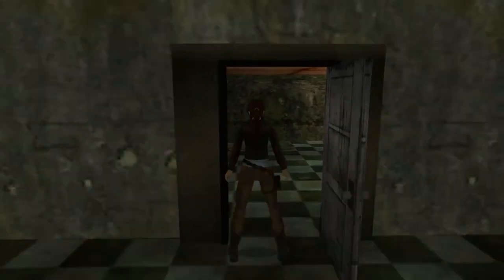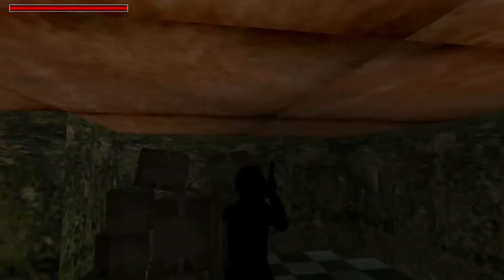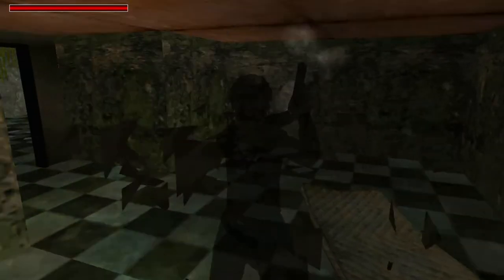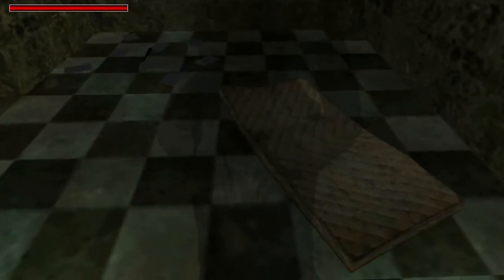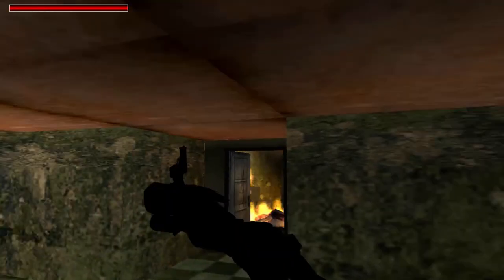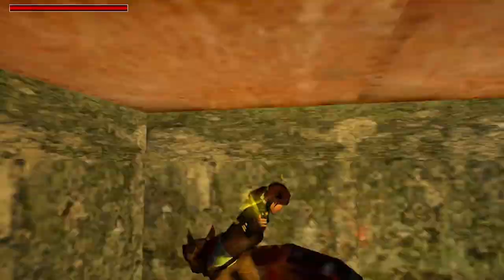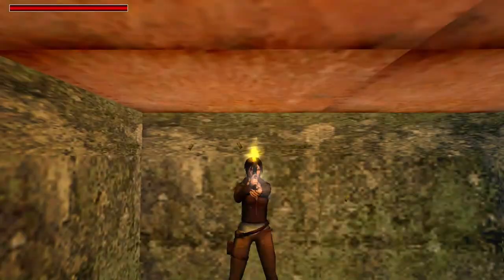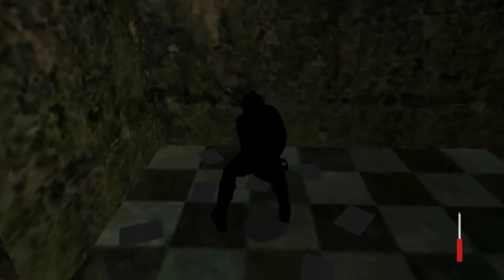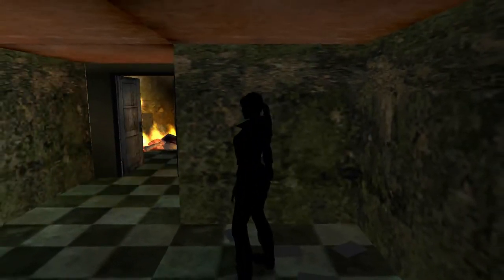We'll go for this one first. In here we have to be careful — if we shoot this, you might just be able to see a screwdriver on the floor. As soon as we stand over the screwdriver, a hellhound comes up behind us to scare us.